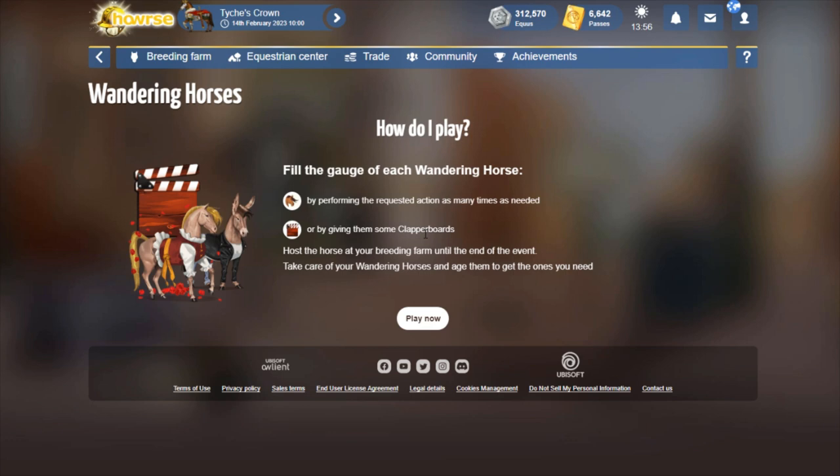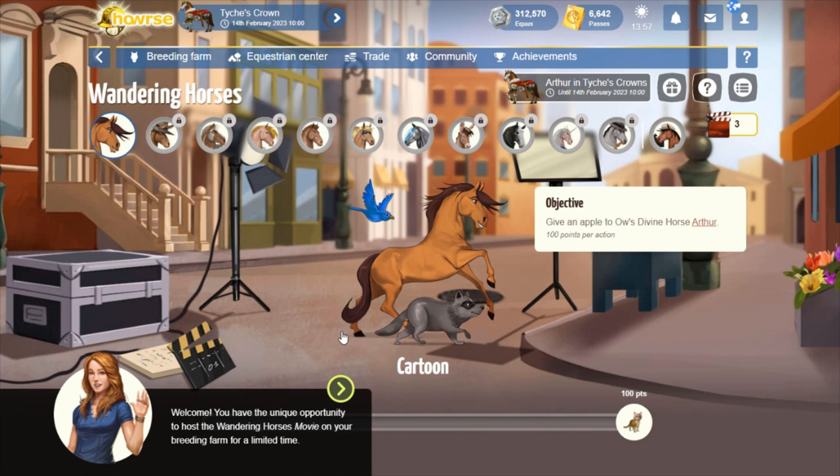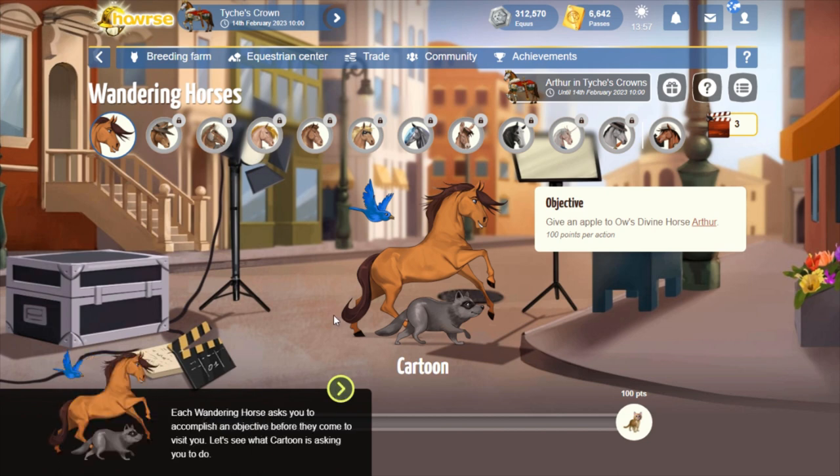The first page does sometimes tell you quite a bit, but I think usually the second page tells you more information. So if you want to read the rest of the instructions, you have to finish the tutorial first. How do I play? Fill the gauge of each Wandering Horse by performing the requested action as many times as needed, or by giving them some clapper boards. Host the horse at your breeding farm until the end of the event, and take care of your wandering horses and age them to get the ones you need.